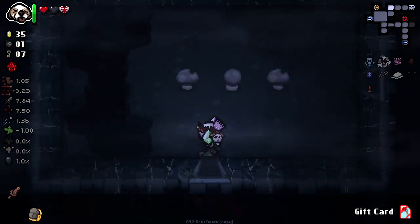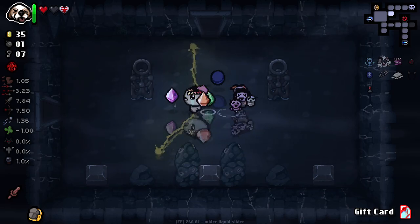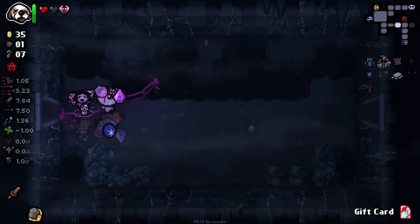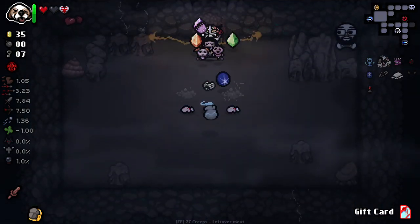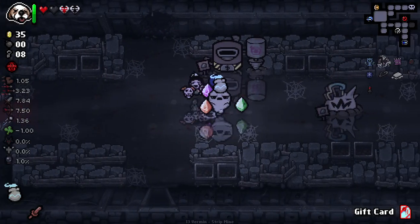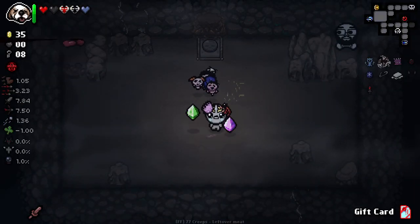I've got one main idea as to where the secret room is, otherwise I'm a little bit stumped. It could be here — I'm just going to try here because it looks inviting. Good, it was correct. We got what seems to be a new trinket: grants three wisps when entering a boss. This one we can just recycle — let's do that to get some soul hearts. Just the one, but good enough. They've done a really good job of how this works.